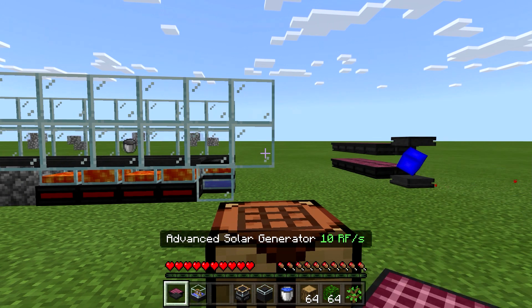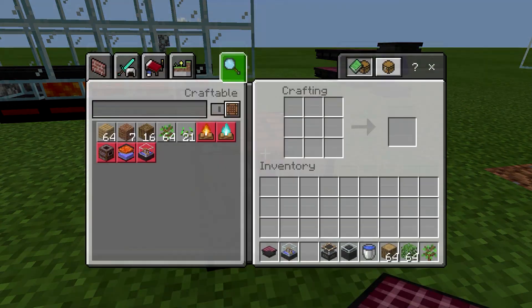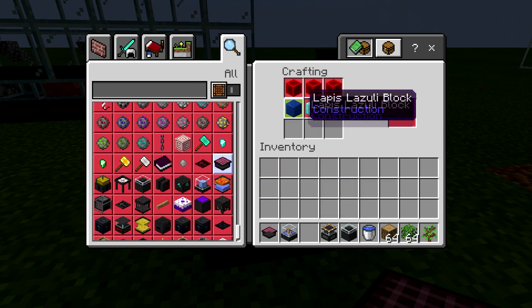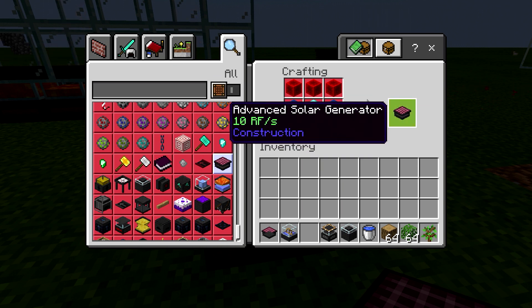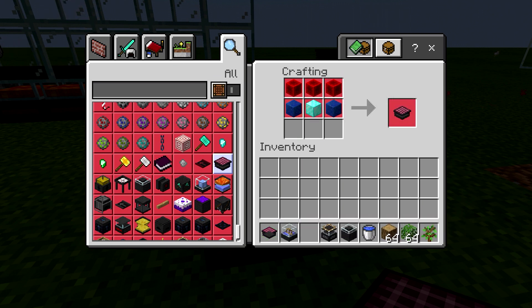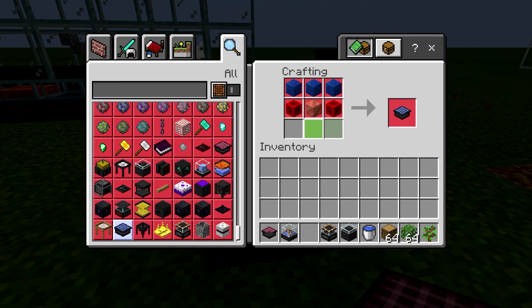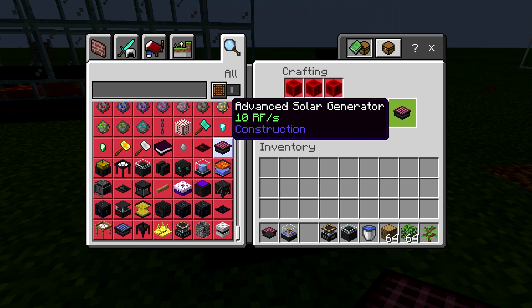These are the advanced solar generator, which in my opinion is probably the most useful out of them. It's pretty expensive, but once you get the resources set up like we have here, building these isn't going to be too bad. In my modded flat world I was able to get about seven of them set up with just the resources on hand. The regular solar generator only produces four RF per second, whereas the advanced one produces ten RF per second.